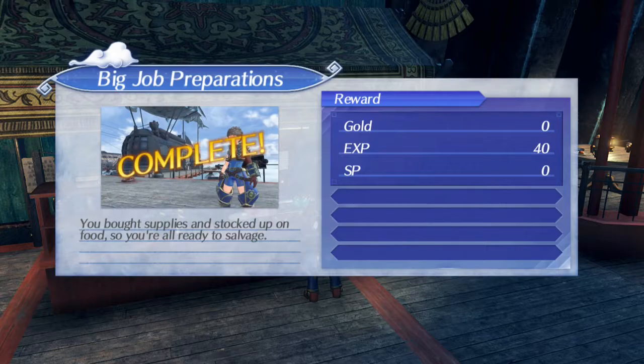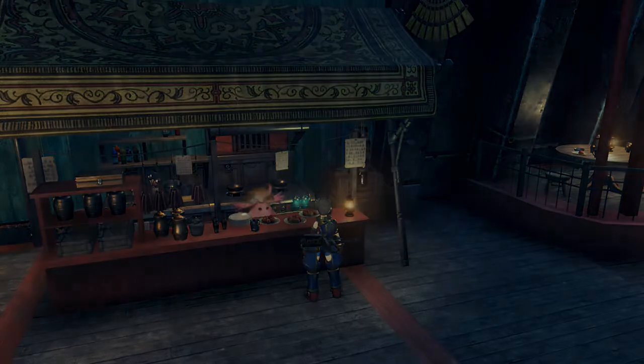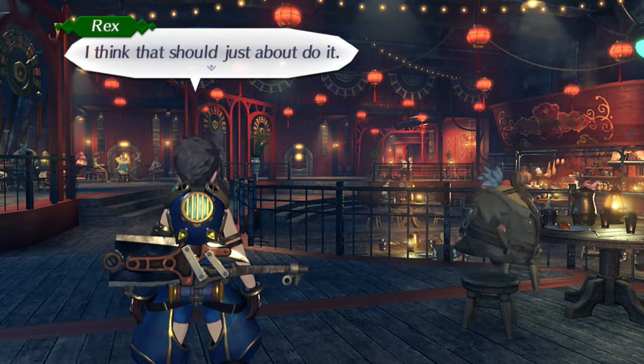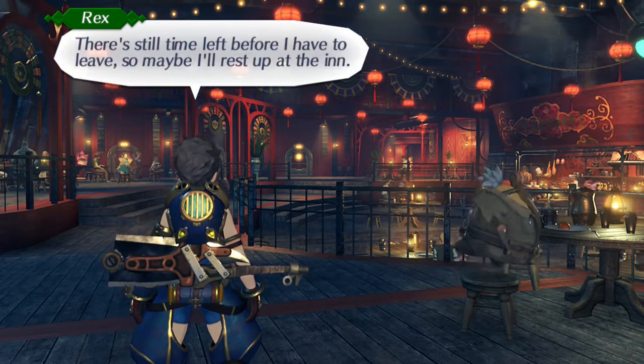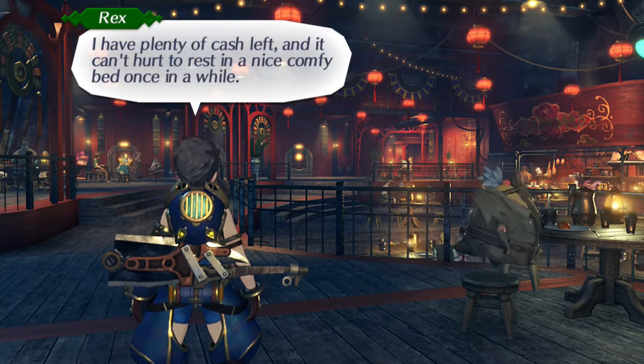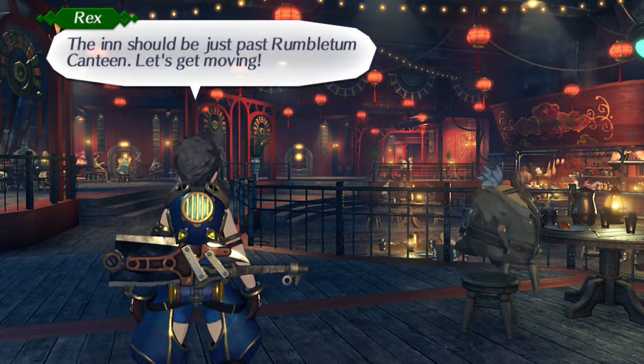You've got supplies and stocked up on food, so you're all ready to salvage. I've got the accessory I wanted and I'm all sorted for food — I think that should just about do it. There's still time before I have to leave, so maybe I'll rest up at the inn. I could head back to Gramps to rest, but he might try to give me another lecture — so yeah, the inn seems best. The inn should be just past Rumbleton Canteen.